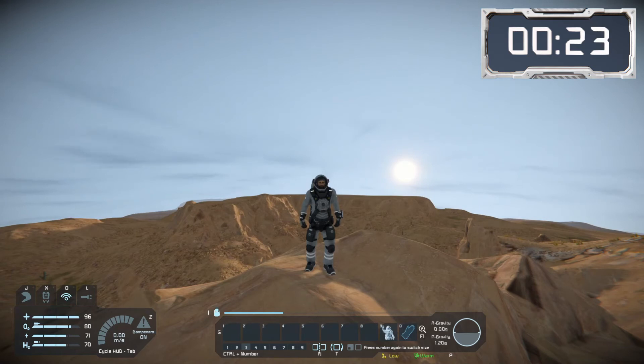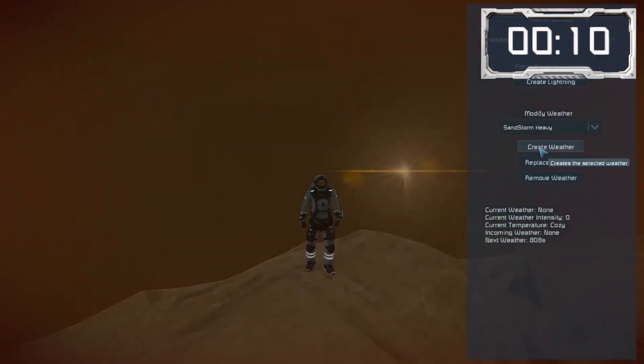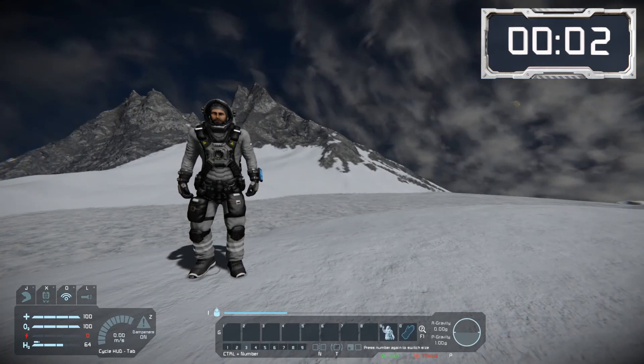The oxygen does get a bit thicker if you get down into the bottom of one of the canyons. On any of the planets, where you are in the day/night cycle and the weather will make an impact on the type of conditions you face. For example, if we initiate a sandstorm then we start to get injured with our helmet open. Another example is you'd get a freezing effect during a snowstorm.